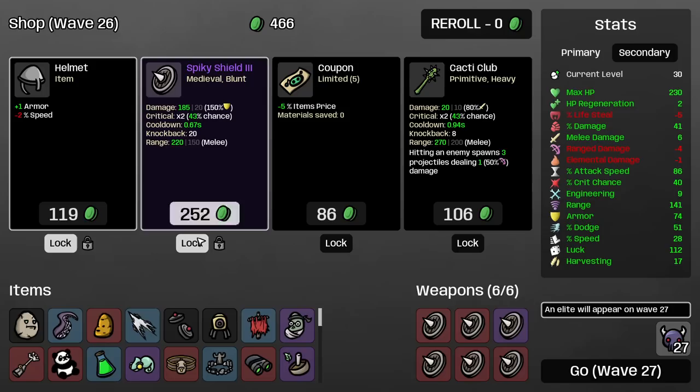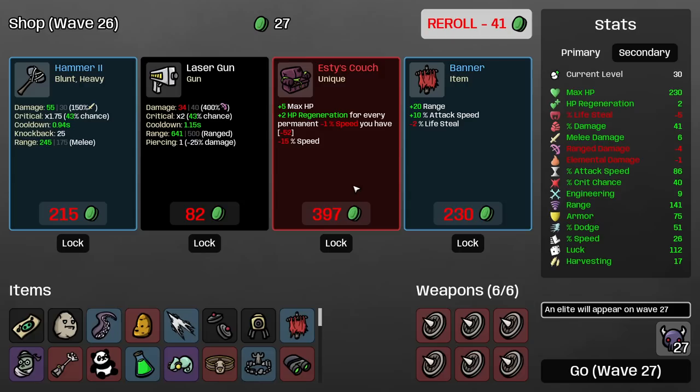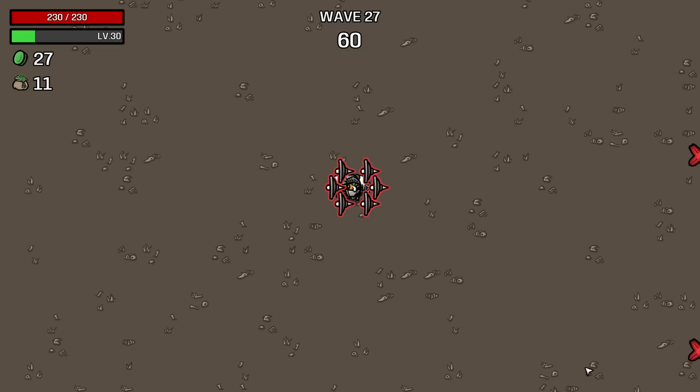I'm going to buy this. I'm going to take this — it's 3 crit chance regardless. 4 armor obviously we take that. Things are cheaper — that's actually really good. Rolling for zero and rolling for zero again. Couch — this is the reverse of the movement speed thing, it's the HP regen version. We're going to definitely buy attack speed and range. Let's continue.